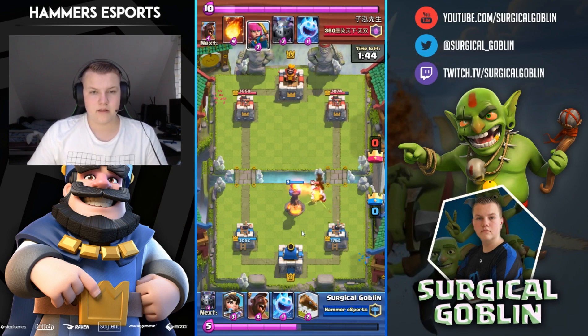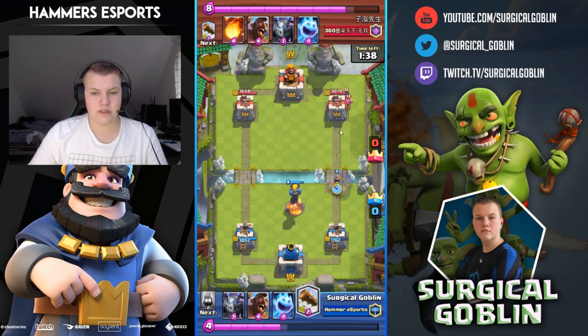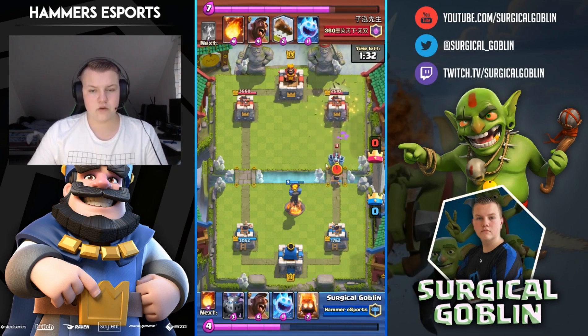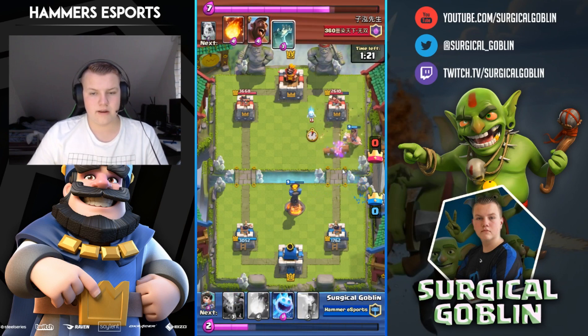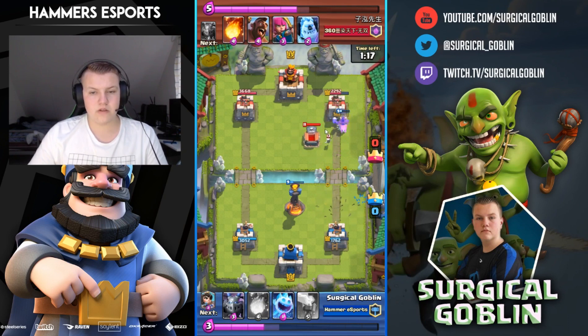He's up on elixir but I have a full life inferno. He drops his archers so I drop princess to hit the archers, chip the tower, and then log to kill them. I force him to drop his mega minion and my inferno roasts it. I still know he doesn't have tombstone in cycle so I go with hog rider and fire spirits — he logs it, drops an ice spirit and a tombstone but he was too late, so my hog rider still gets 2 shots.